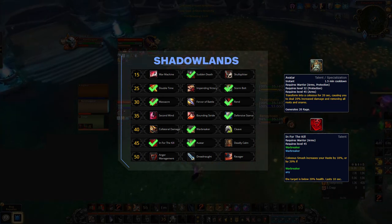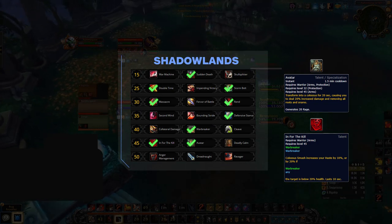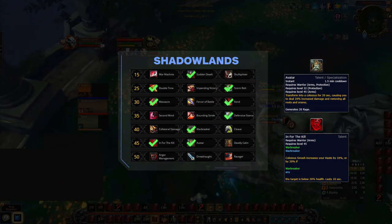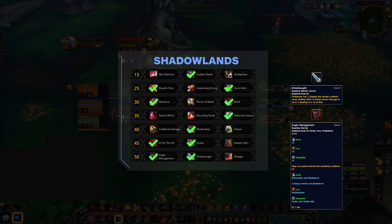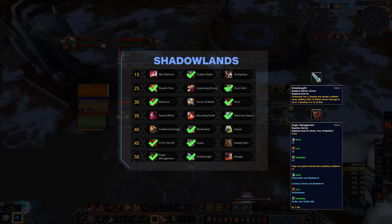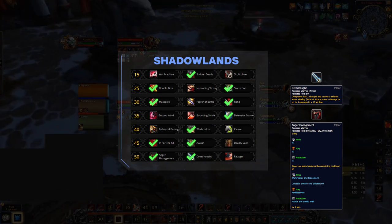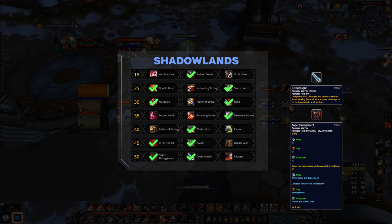The next row sees a return to Avatar as the talent of choice. A number of abilities were recently removed from the GCD, including Avatar. That change, along with the 20 rage and 20% damage increase you get when using Avatar, makes it the best choice in this tier — In for the Kill remains a close second, but the shift to Dreadnought makes Avatar better as it allows you to control your burst windows. In the final tier, Dreadnought is now the pick. Throughout BFA, Anger Management was the best choice, but a rework to Dreadnought now grants two stacks of Overpower instead of one, giving it great synergy with Avatar to quickly build burst windows, plus minor cleave from the built-in Seismic Wave. Anger Management is still worth considering against low armor, poor-mobility targets like Shadow Priests and Destruction Warlocks.